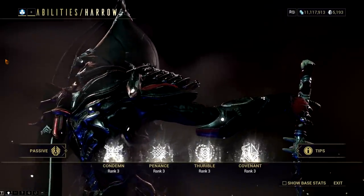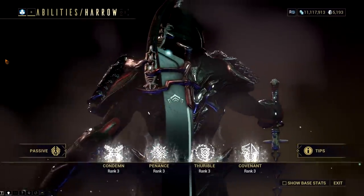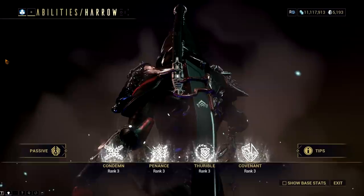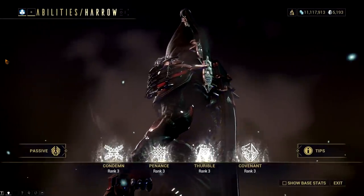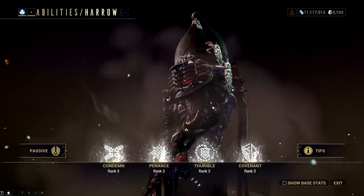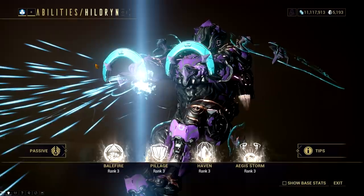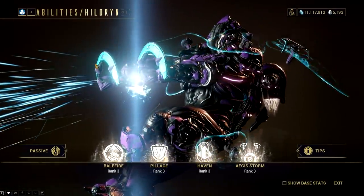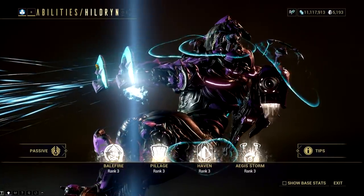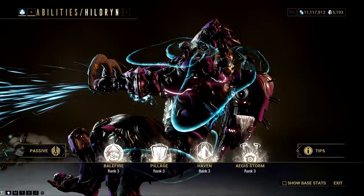I don't see Digital Extremes giving away infinite energy with Thurible, but I do see them giving frames the Penance treatment. Harrow's second ability would also form an amazing setup that I won't reveal just yet until we have the final list of abilities that can be subsumed. For Hildryn, it's either Pillage or Haven. I don't see Balefire being subsumed since it needs Exalted Modding. Pillage would be a great addition to other Warframes for shield gating, but they might only give us Haven.